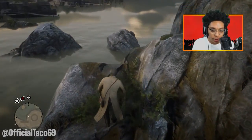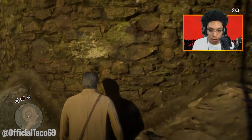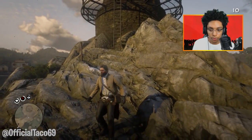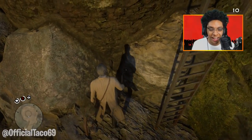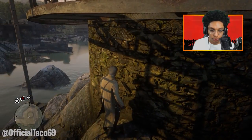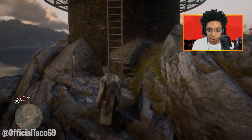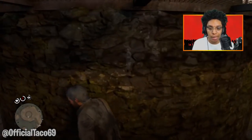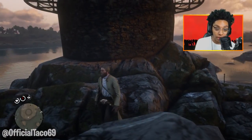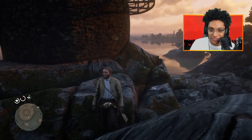I got one more thing to try — I'm gonna place some C4 right here and see if it blows the wall up. We gotta run — nothing. That did nothing. Let me try putting it right here — nothing. It's gotta be a secret location somewhere that I do not know about. If I find more information on where to get this gold underneath the lighthouse, I'll let you guys know in a future video. If you liked this video hit that like button, subscribe if you're new, I'll see you all on the next video — peace.